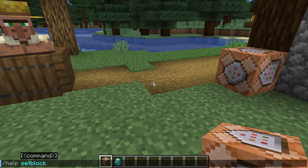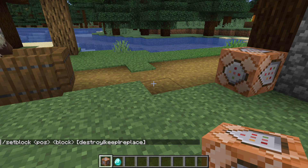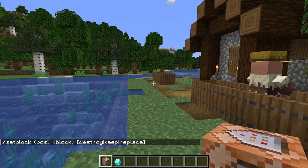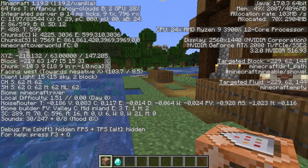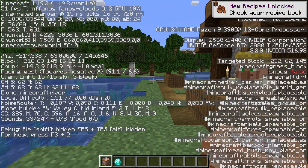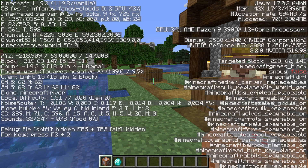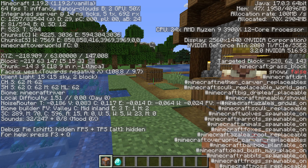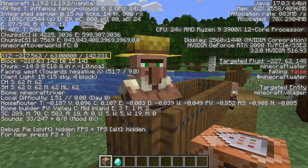In its most basic form, setblock wants a set of coordinates followed by a block. To find out which coordinates to use, we'll take a look at the debug screen. You've likely seen this screen before — it's activated by hitting the F3 button and shows all kinds of useful information, and quite a lot of less useful information too, which makes it kind of hard to look at sometimes. Usually when you're playing, you might look at your own coordinates, that is the coordinates for the block you are in, which I've highlighted here.